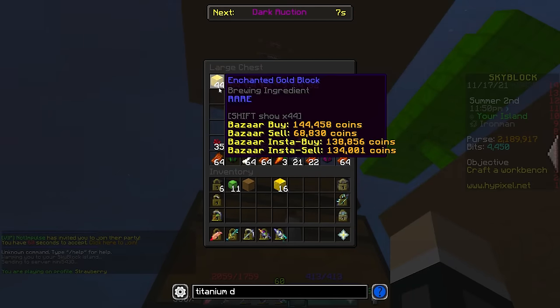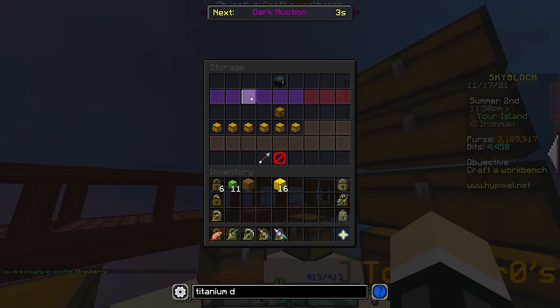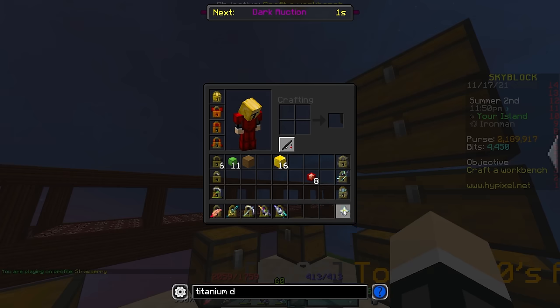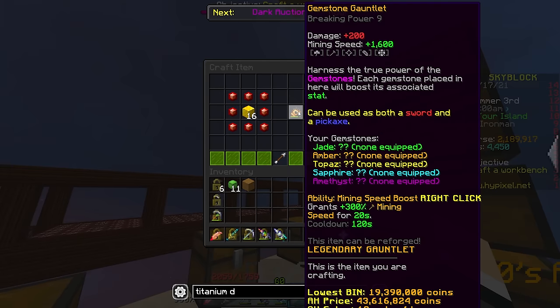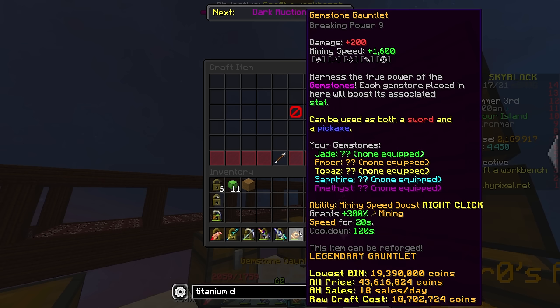We're gonna need a lot of these gold blocks, but we're gonna get more. Let's grab our 8 flawless ruby gemstones, put the gold blocks in the middle, and surround it, and there we go — the Gemstone Gauntlet obtained.